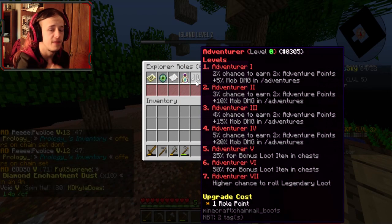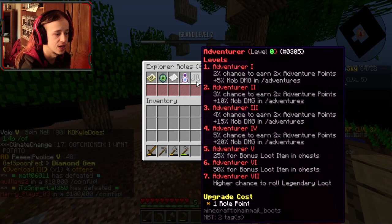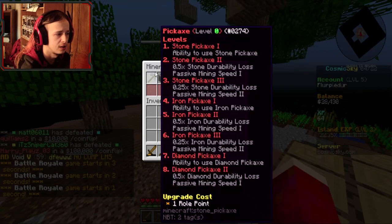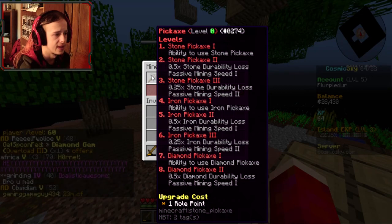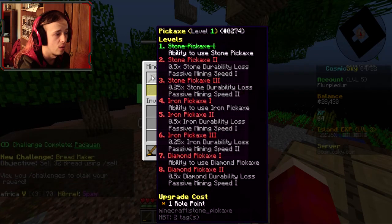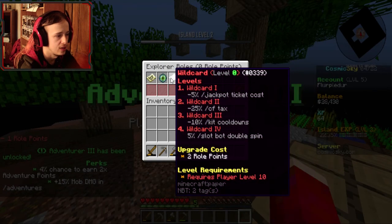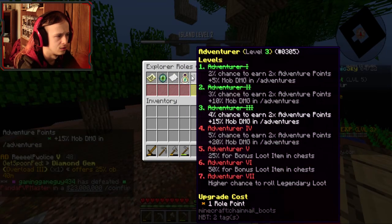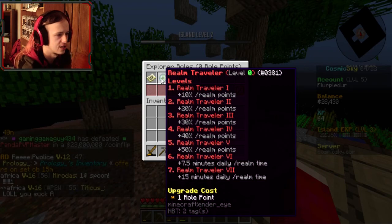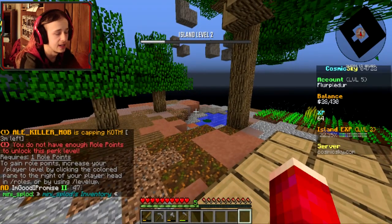Double adventure — they changed the adventures now; adventure points, I gotta look into that in the future. Plus five percent mob damage in slash adventures — that would be a very good one to go into. Maybe not warrior, maybe miner — ability to use a stone pickaxe. Let's put one into that. I kind of want to put some into this — let's put three into that. Plus ten realm points, I don't have any more, that's fine.